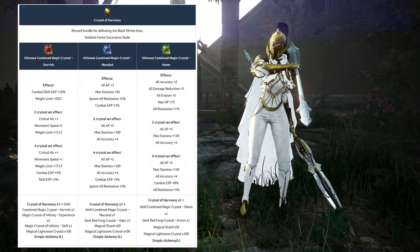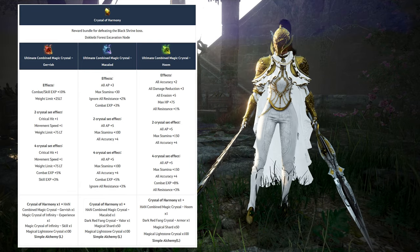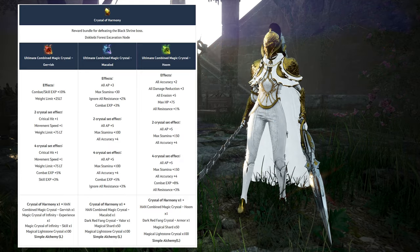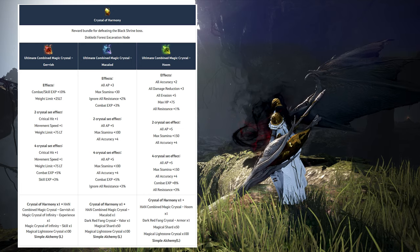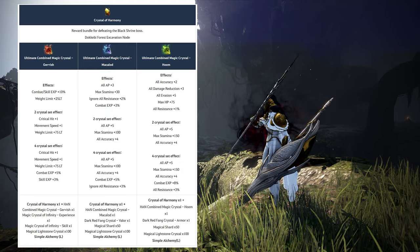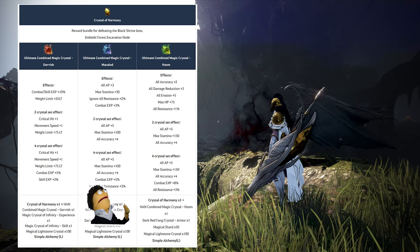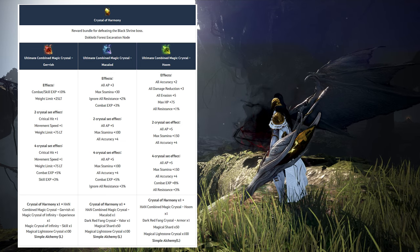The third crystal pack is harmonic crystals, which come to improve existing crystal sets — the Han Whom Said set, Garvish set, and Makalot set. Harmonic crystals can be obtained from nodes in the Land of the Morning Light region, from black shrine boss bundles, and from the marketplace. The Han Whom Said set is definitely ahead of the other two — a perfect set for DR builds and incredibly powerful for tankiness. That is one of my two favorites among the new crystals. For the Makalot set, it gives AP, stamina, and 8 accuracy, but I didn't understand what combat EXP is doing in there.